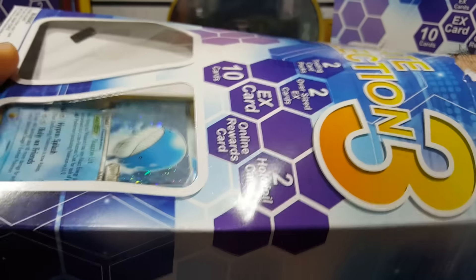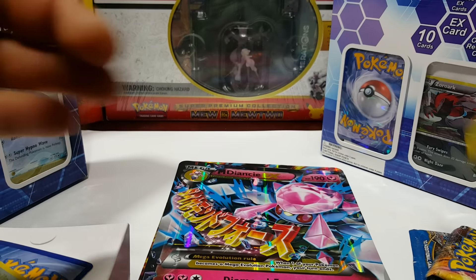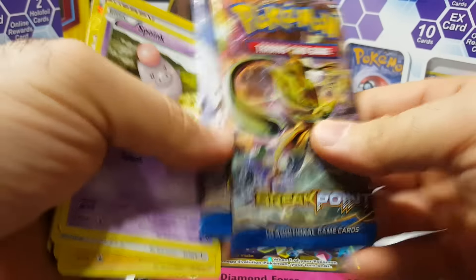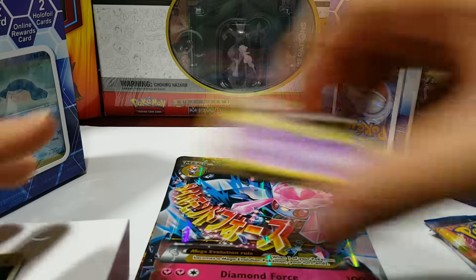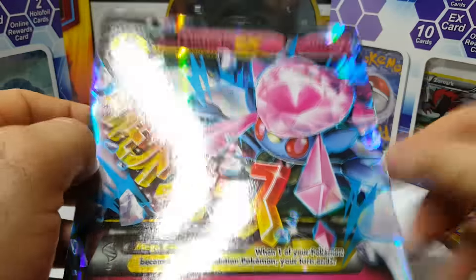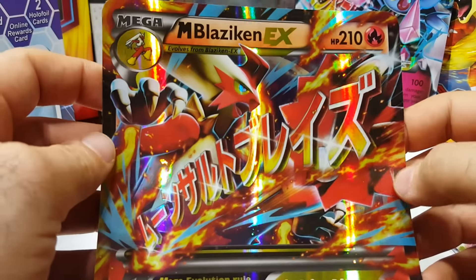I'm going to open the packs at the very end. This is everything that comes in this box: two Breakpoint packs. Mega Yancy — I think I got this on the last one, getting more of these now. And a Mega Blaziken EX.